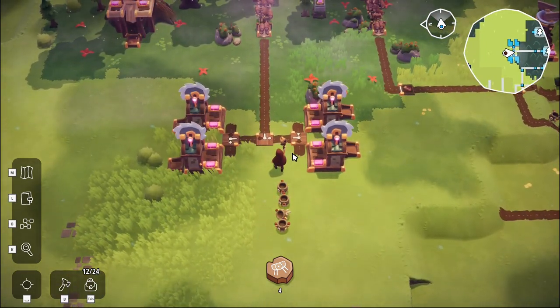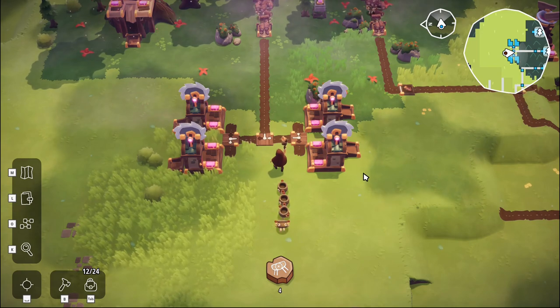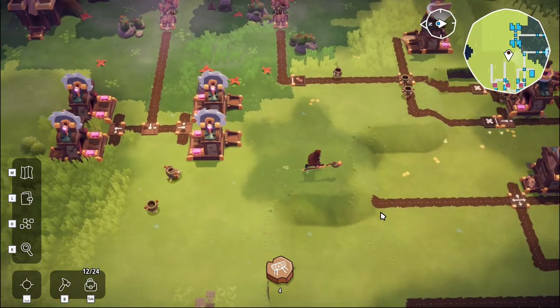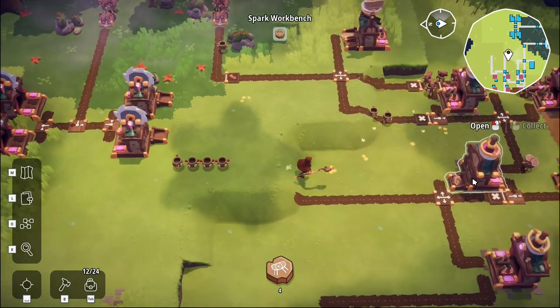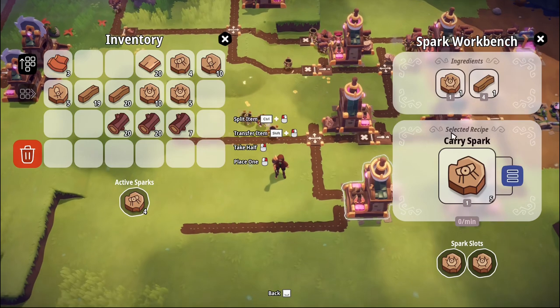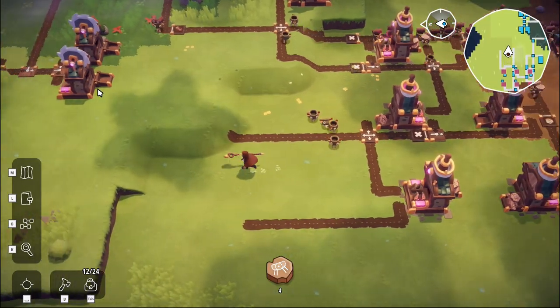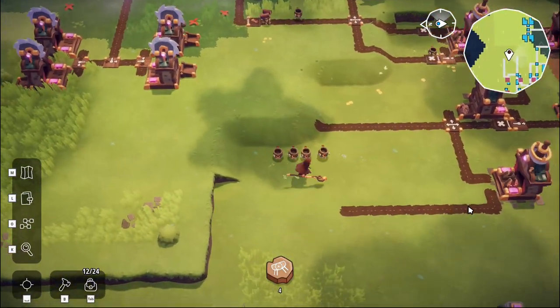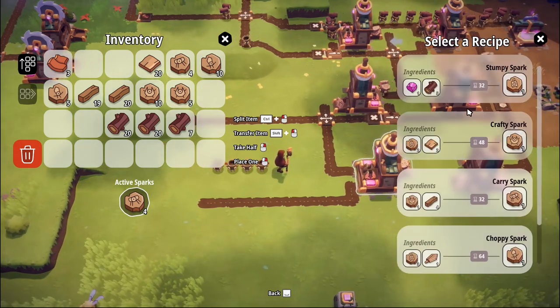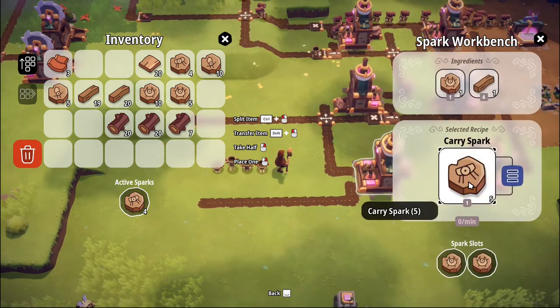And then the stuff can come out of here. It wants to come down this one. We don't need this many of them because we're only doing the one here. What are you doing at the moment? You're doing crafty sparks — no, carry sparks. We're doing carry sparks.